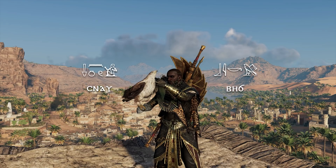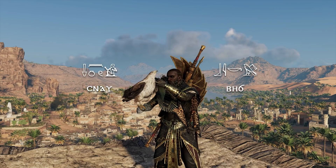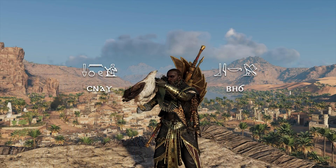You play as Bayek, who is a Medjay from Siwa. I like to say he's the Forrest Gump of ancient Egypt — an everyman character from a peripheral area who gets involved in some major historical events. He's accompanied by a Bonelli's eagle named Senu, who provides the eagle vision. In Assassin's Creed, you can identify where enemies are by flying over the fortress you're attacking, and Senu allows you to do that.